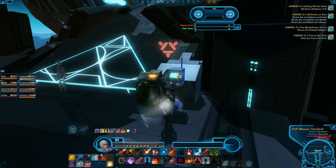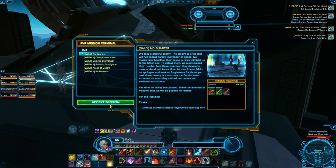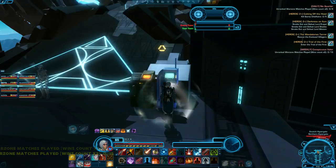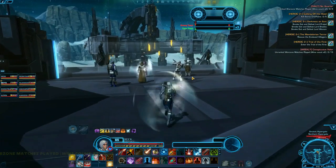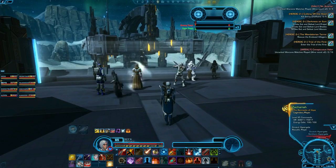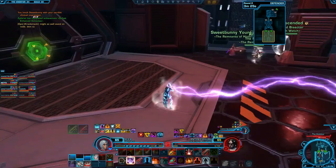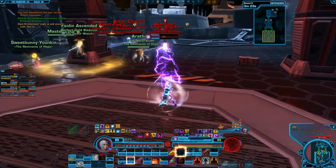The first time you accept a match, look for a terminal where you load in and accept the PvP dailies and weekly quests. There's also one of these terminals available in the Combat Training section of the fleet. Completing this quest will net you extra Warzone Commendations and a lot of XP if you're leveling. There is also a mechanic in Warzone that only exists in PvP.